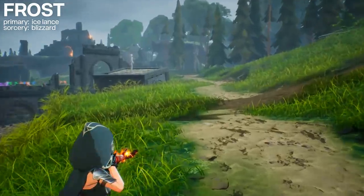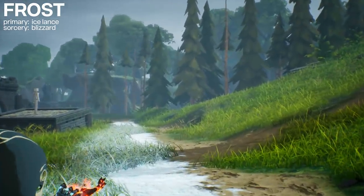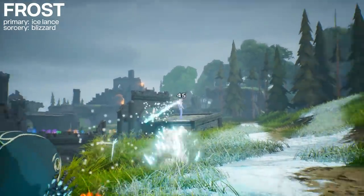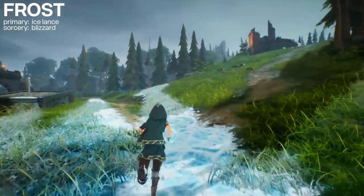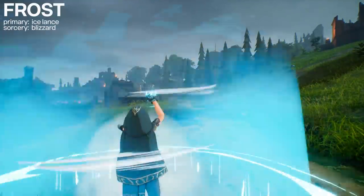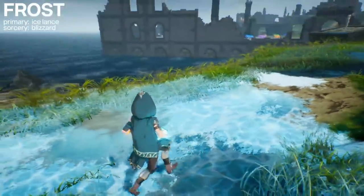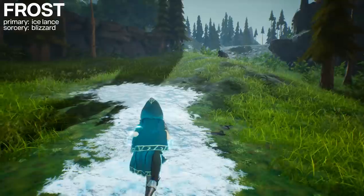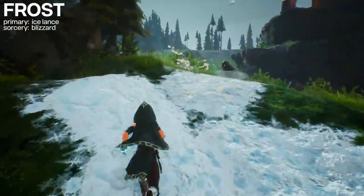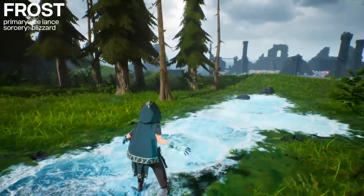Next up is Frost. The primary attack is a chargeable Ice Lance. When you click and hold down the attack you'll have a slight zoom-in effect and gain increased damage and velocity tied to the length of the charge. There is some slight drop to the projectile on firing, especially over long distance. The Frost Sorcery is Blizzard - a short range, self-centered AOE that freezes enemies in place, allowing you to make an escape or line up a shot safely. Frost attacks also leave ice slicks on the ground that reduce traction while increasing movement speed, and they defrost into water after some time.